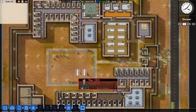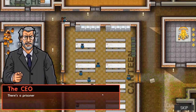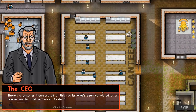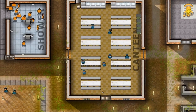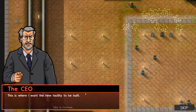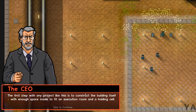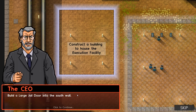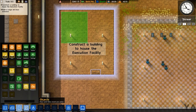Here we are in Prison Architect. We don't have control yet - the CEO is calling us. There is a prisoner incarcerated at this facility who's been convicted of a double murder and sentenced to death. We've been contracted to construct an execution chamber in time for the guy's big day. First step is to construct the building itself with enough space for an execution room and a holding cell.